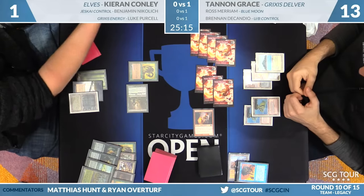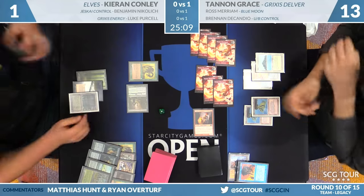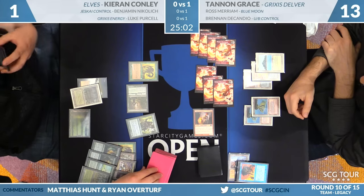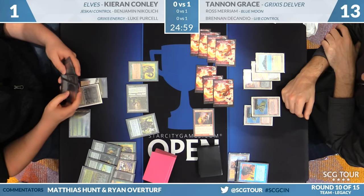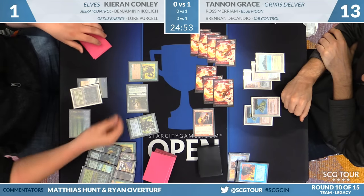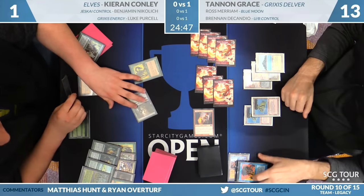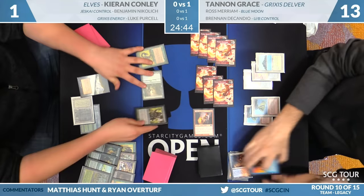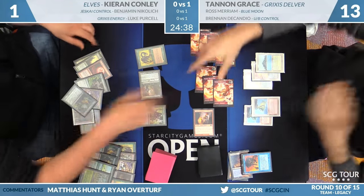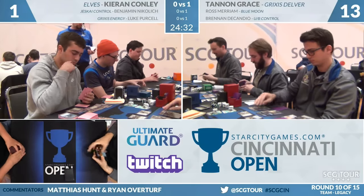Some bad news — I do spot a Blood Moon in the hand that'll go with the Progenitus as dead cards. Deathrite will make mana. Elvish Visionary spending the green. Symbiote, Deathrite means he has even a little bit more mana. Draws Dryad Arbor — that one's no good. Eight creatures on the battlefield — you need to get at least eight blockers to get through that. Kieran at one. Recast Visionary. Natural Order — and he can't do it. There's the handshake. Tannengrace takes game two, wins the match two games to zero over Kieran Conley.